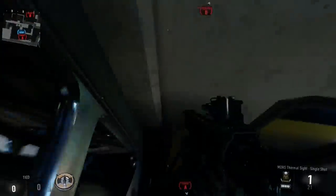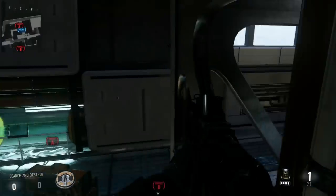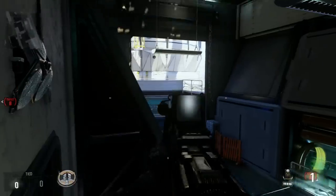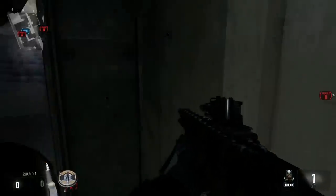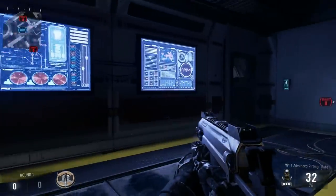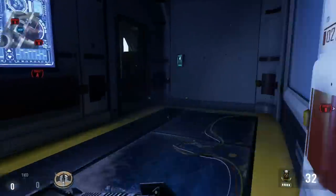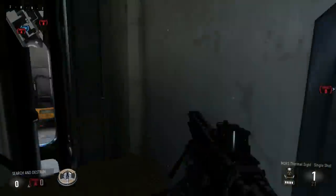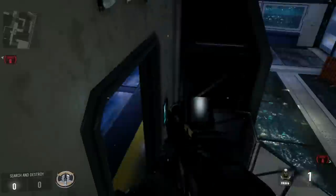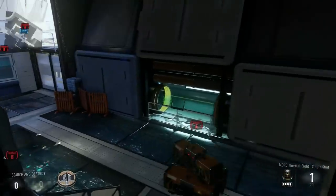Next spot is just getting up on this little crate here. It doesn't seem that great at first — you don't want to crouch because it makes you a little more visible. But most people are not going to see you from over that way. You're still kind of in a dark corner. If they're coming through this room, they will only see you if they move to about here and check, instead of just coming along here and looking over this way. I'd say this works about 75% of the time for anybody coming through.